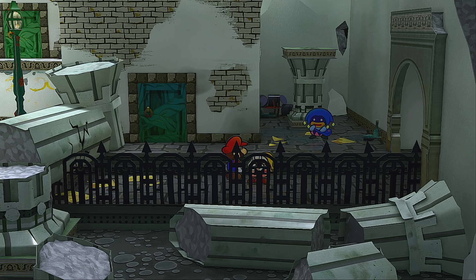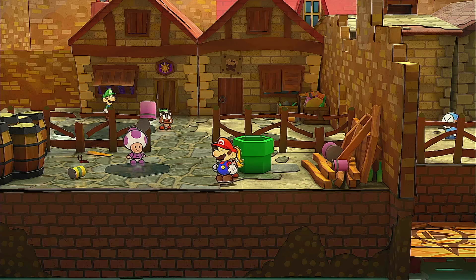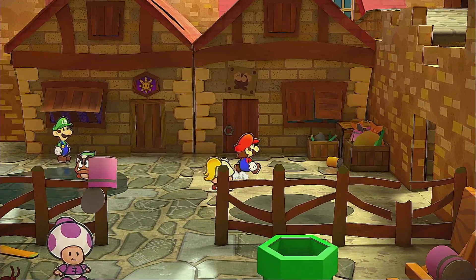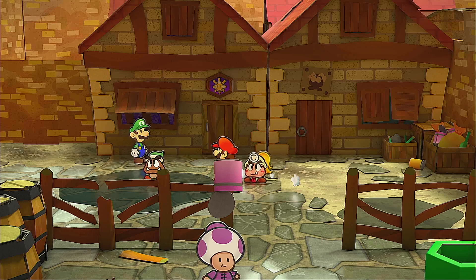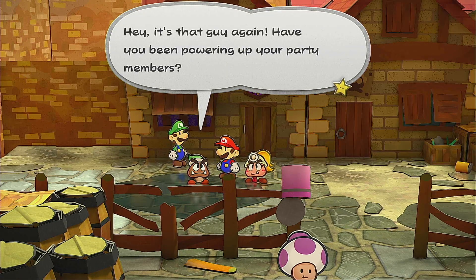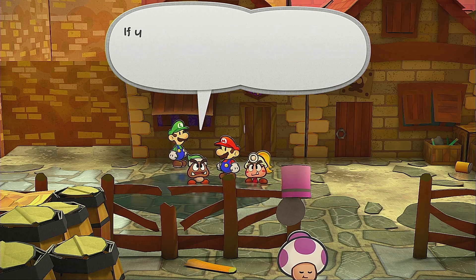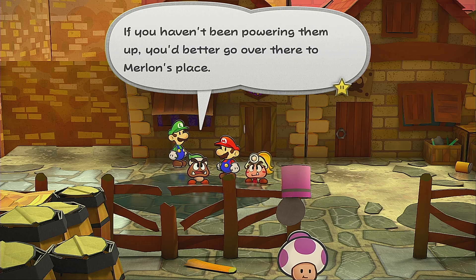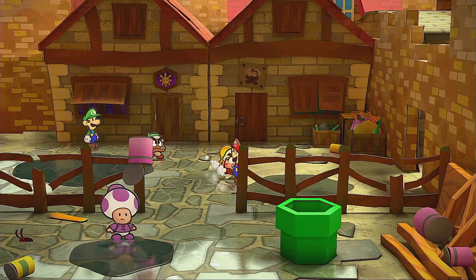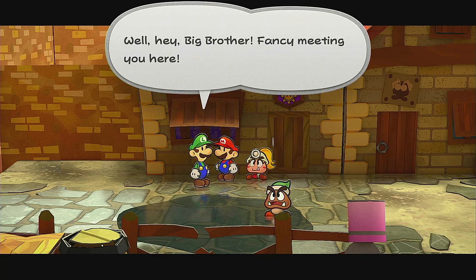We have finally returned to Rogueport and Luigi is here — one of my favorite Mario characters. An NPC tips us off: if you haven't been powering up your party members they're going to have a rough time. You should head over to Merlin's place. Yeah, that's true, we do need to power up our friends.